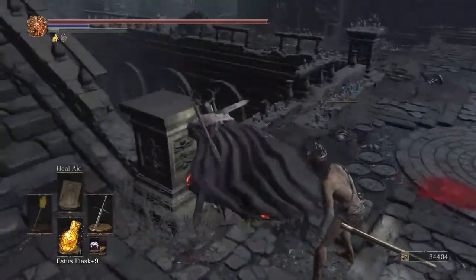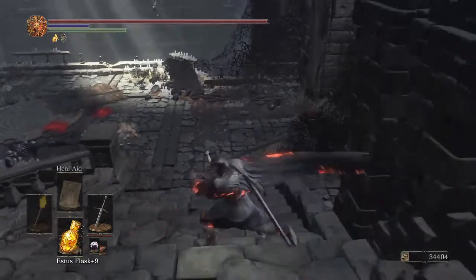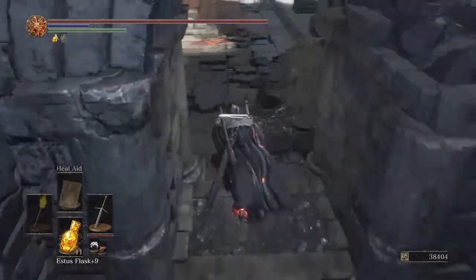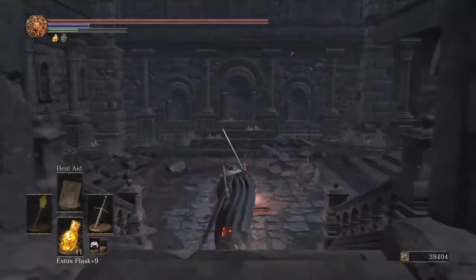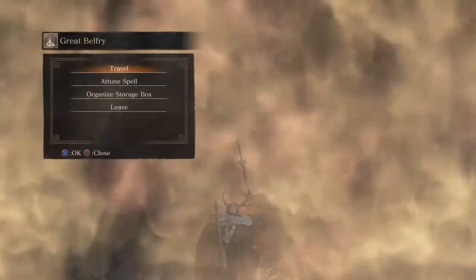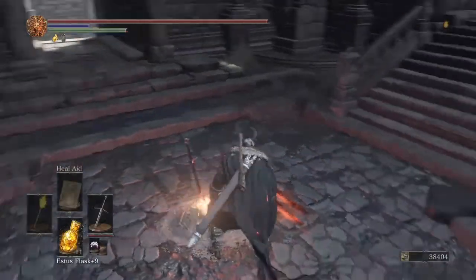Be careful when you're near this pillar — sometimes you can get caught up on it. Usually you want to bring him over here instead. I definitely got clipped on that stair pillar before and it knocks your hitbox back so he can open up for a visceral attack, which you definitely don't want when you're just trying to farm.